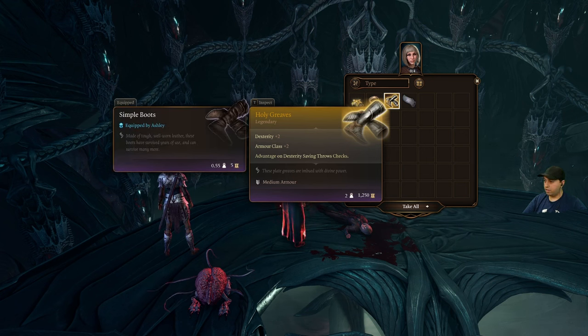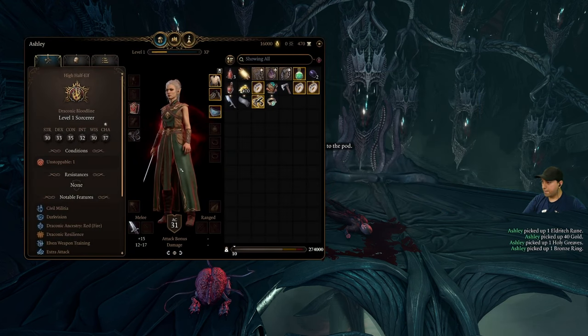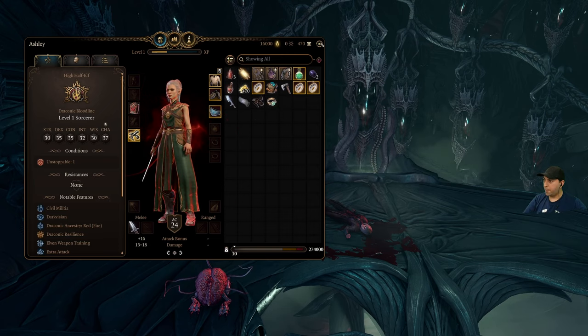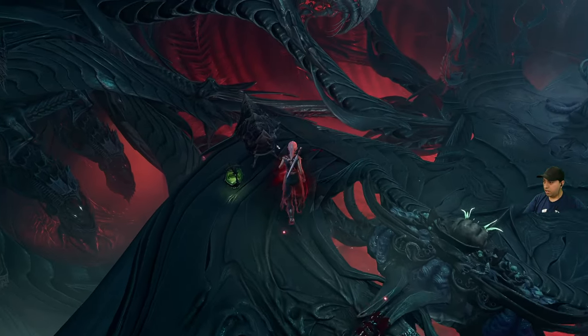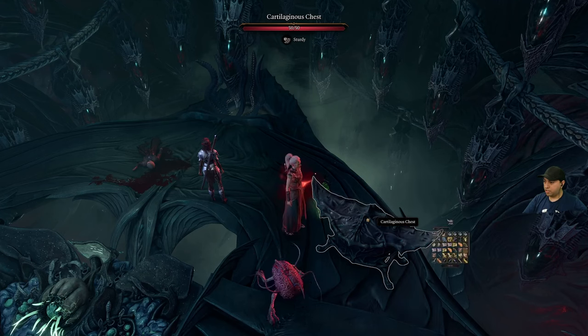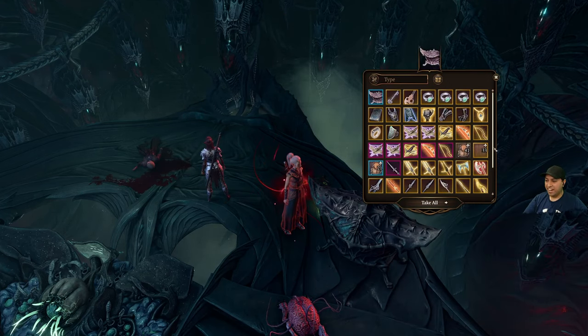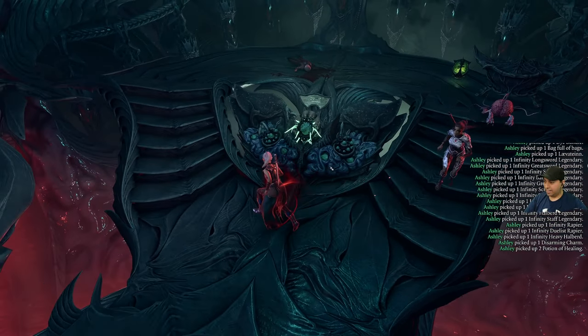These boots look better — plus 2 to dexterity and armor class. Holy Gloves! Let's place that on and put those boots on. Another chest! We've got everything we need. Let's take all. Before we do anything — what does this say? Perfect. Place the hand on the console. As you place your hand on the pod, you hear something — a presence connected to the pod, commanding the person inside to change.